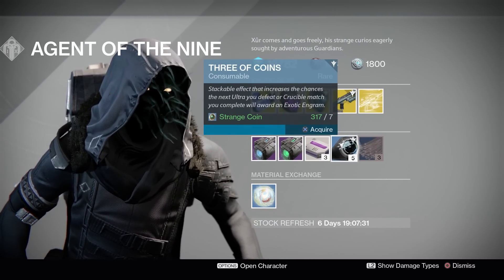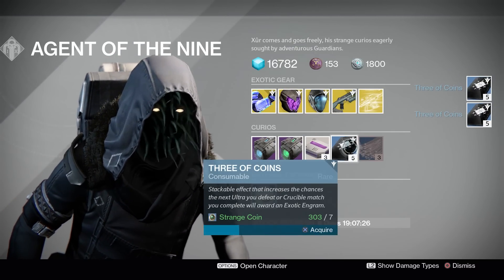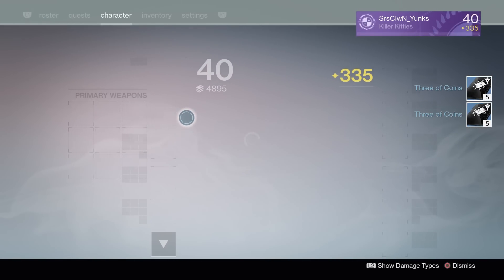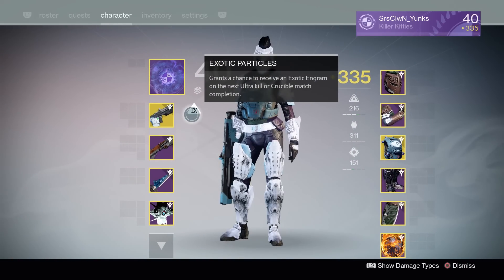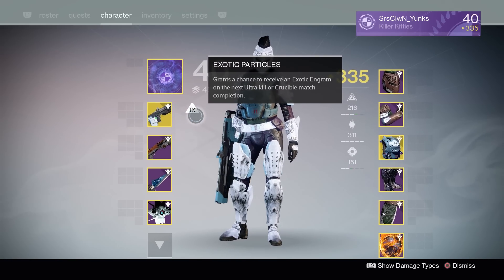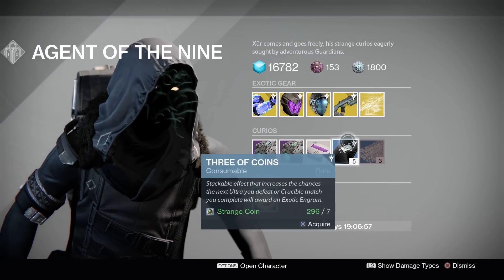Moving on to Three of Coins. I'm going to go ahead and purchase a few of these — I'm running a little low, I've been popping these a lot recently. The perk: Grants a chance to receive an exotic engram on the next ultra kill or Crucible match completion — that is win or lose for PvP. Usually I'll pop this every other PvP match or before every boss in a strike. That is how I farm my exotic engrams.